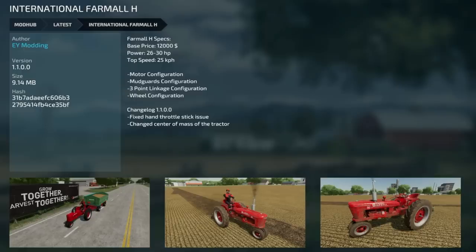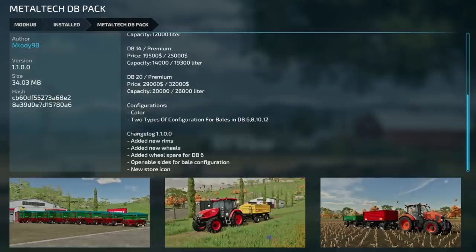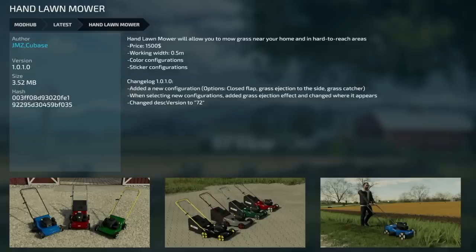Also a new thinning head attachment and tweaked head collisions. Next, the International Farmall H Series from EY Modding version 1.1 - fixed the hand throttle stick issue and changed the center mass of the tractor. The Metal Tech DB Pack got an update - it had been removed but was put back. He's added new rims, new wheels, a spare for the DB6, optional sides bell configuration, and new store icon.